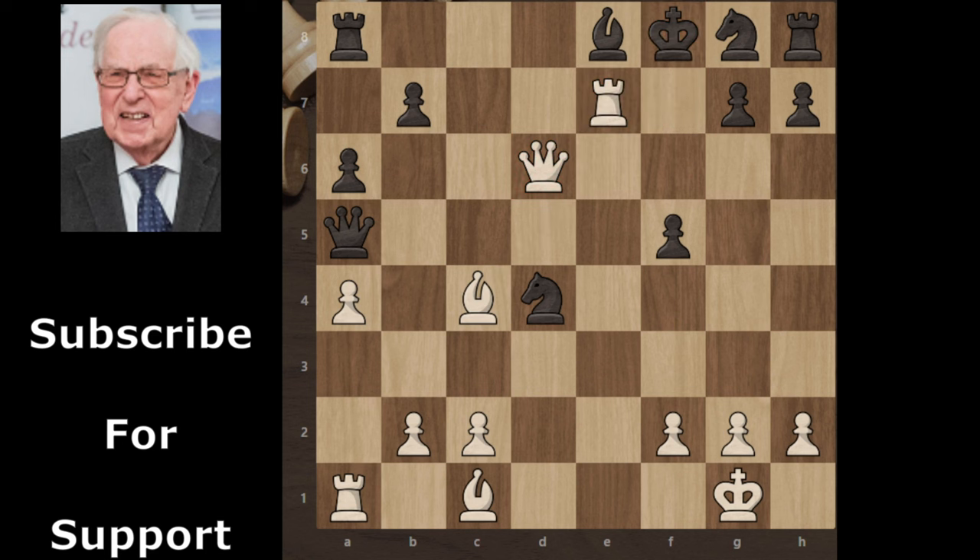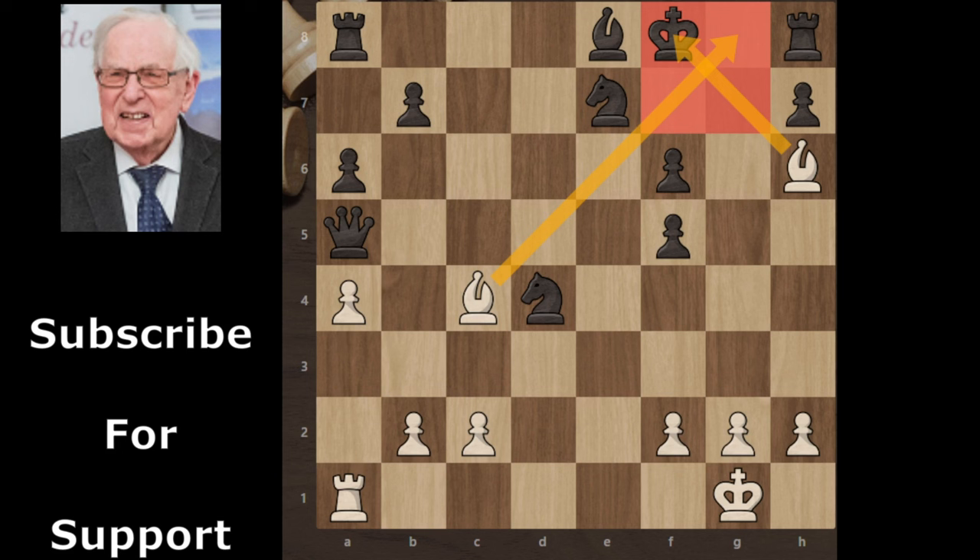In this position, if black takes the rook, then queen f6 check and the king has no moves. Also, black can't move the bishop to f7 because queen takes bishop is checkmate. And if black takes this queen sacrifice, then bishop h6 is checkmate — you can see the king has no moves.